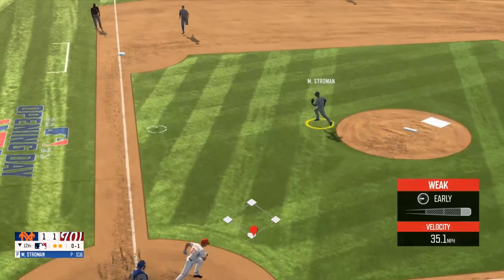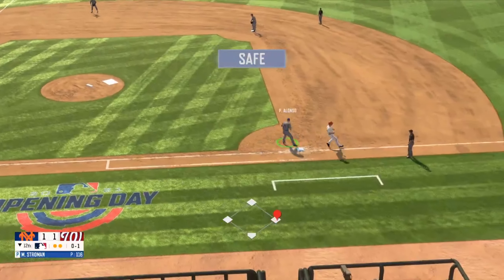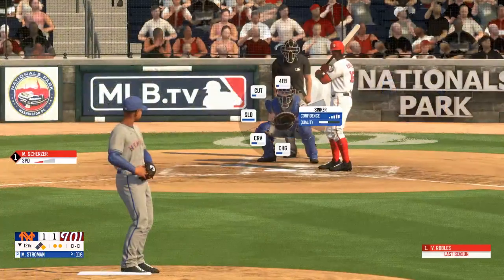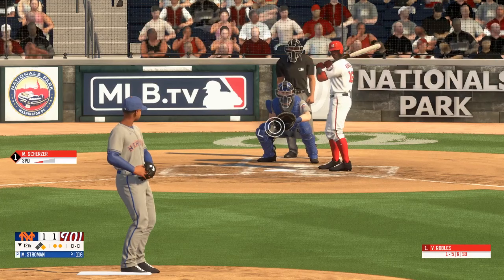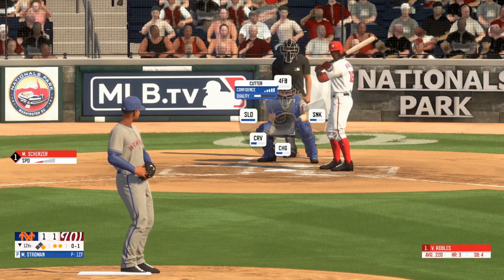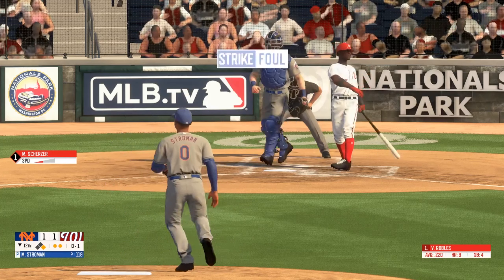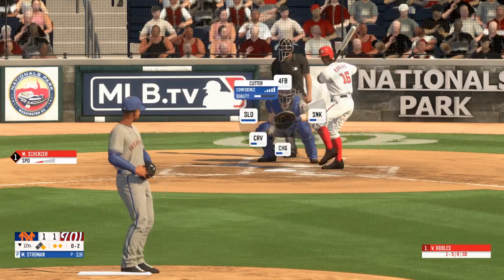Not much contact there, dribbling to the left side, Stroman fires to first base. Slider, no balls, one strike. Hit down the first baseline but foul, nothing and two.